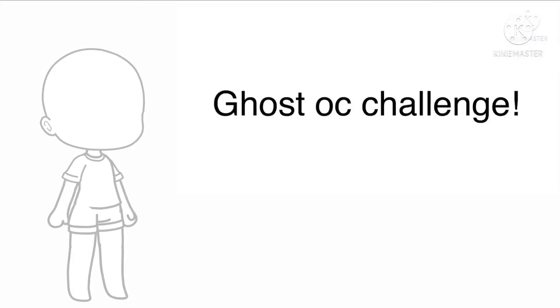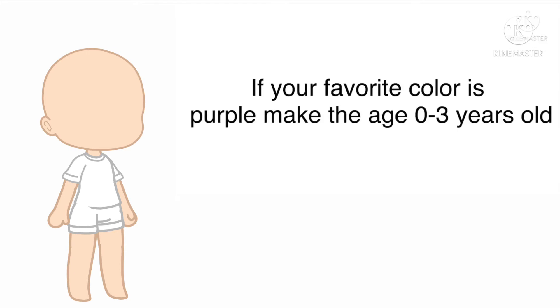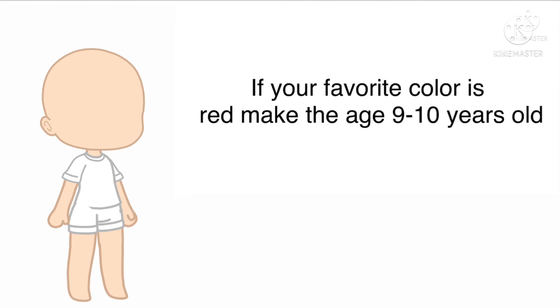Next challenge. You can pick the skin color. Starting off with age: if your favorite color is purple, make the age 0–3 years old. If your favorite color is pink, make the age 4–6 years old. If your favorite color is black, make the age 7–8 years old. If your favorite color is red, make the age 9–10 years old.